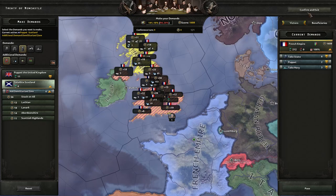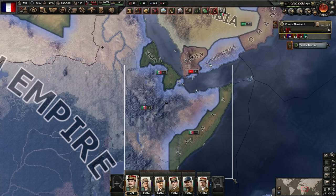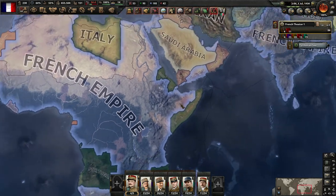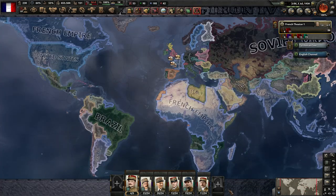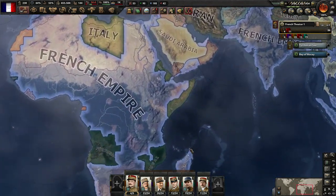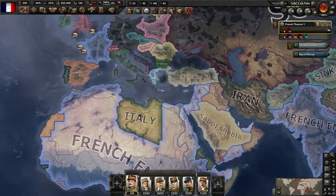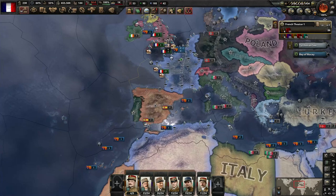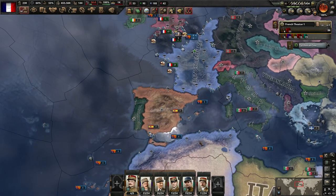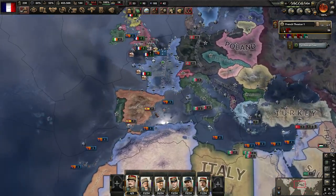Okay, that is one peace conference — it just straight up took territory from Italy. Well, that is just outrageous. This new peace conference system is pretty good. At this point I do have the option to switch over and start playing as our East African formable nation, but I think I'm going to spend just a little bit more time in the Iberian region wrapping up some potential additional African claims before I put this to bed.